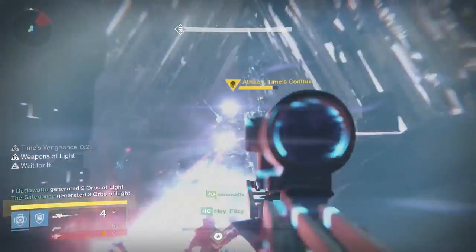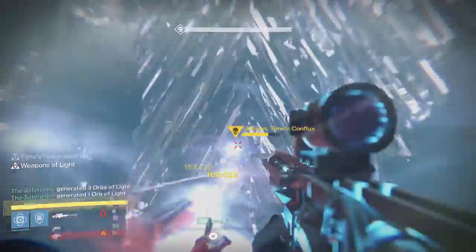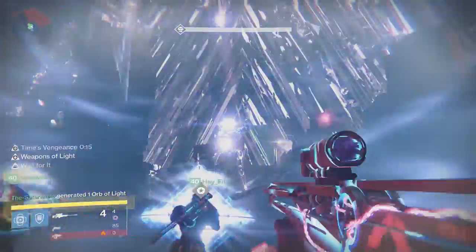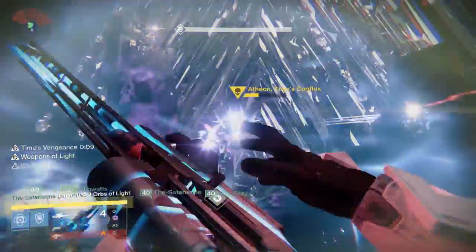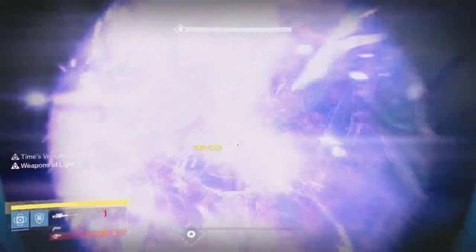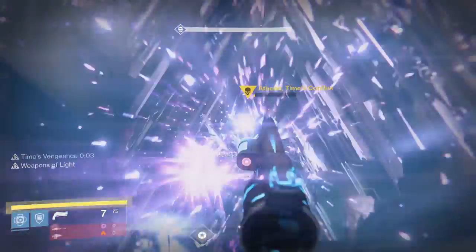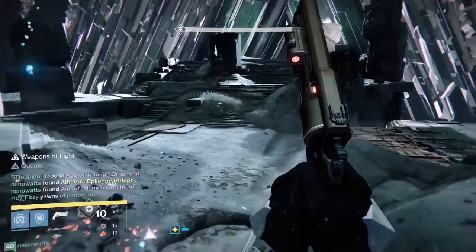For Part 2, Fatebringer is great for killing Oracles and Supplicants, with Illuminated Weapons of Light enabling you to one-shot the Supplicants if it's a crit. Sleeper is great for killing Atheon, with Ex Machina or an Equal Sniper being one of the best backup boss-killing weapons. As for Armor, I stick with Ruin Wings the entire time, utilizing an Intellect Discipline build — nothing too out of the ordinary.